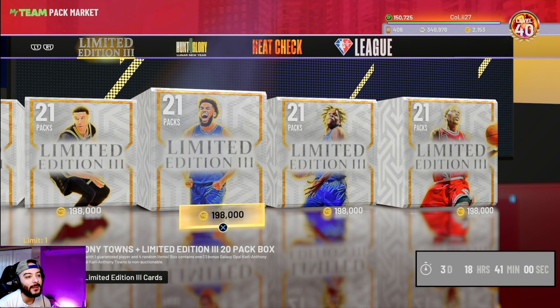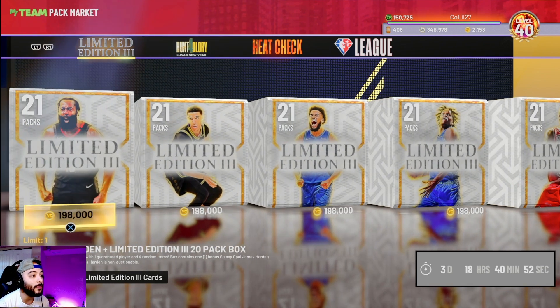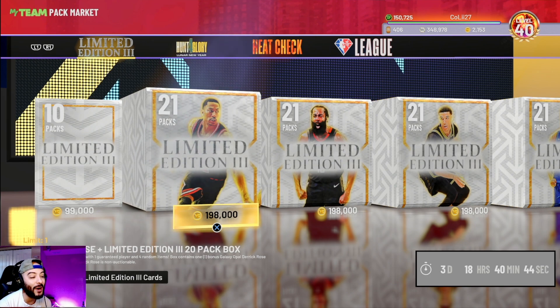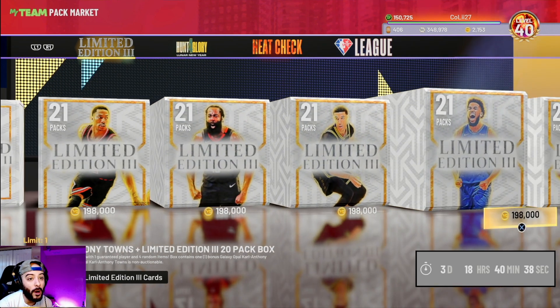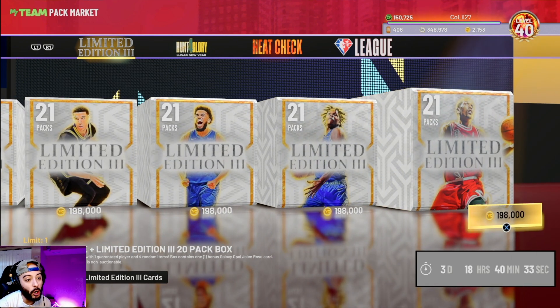Right off the bat, let's talk about what it takes to get 21 packs in Limited Edition 3 and what you get out of them. All of these packs are available with the player in front, which means you can get Derrick Rose plus the 20-pack box, James Harden plus the 20-pack box, Lonzo Ball, KAT, Anthony Edwards, or Jalen Rose.